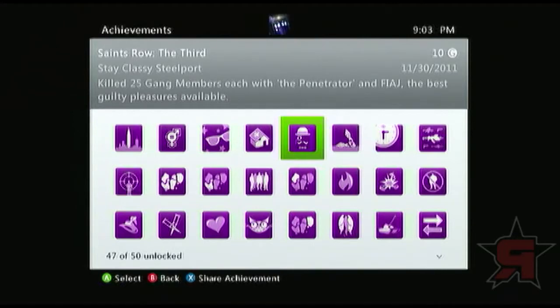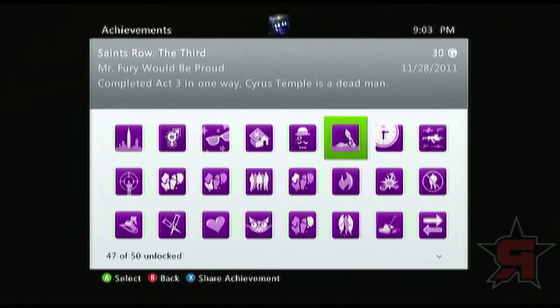Mr. Fury Would Be Proud — this is another complete-an-act-in-a-certain-way achievement. You pretty much have two options to complete it. The way you complete this one — spoiler alert — is by not deciding to save Shondi at the end of the game. You actually go in to fight the man Cyrus Temple on this large airship. That's the way you complete it.